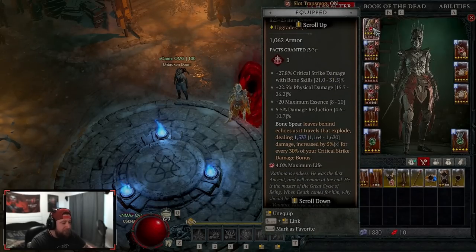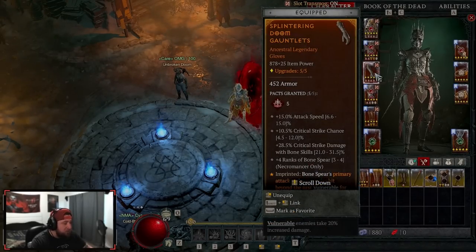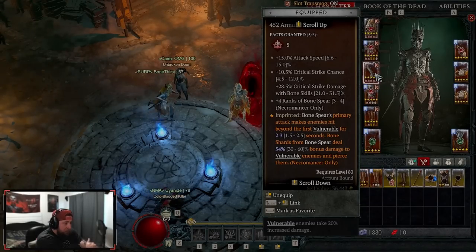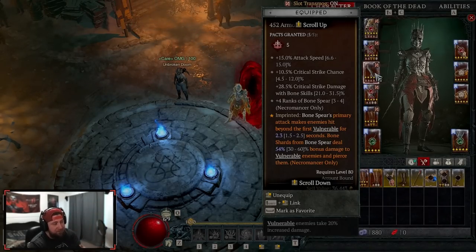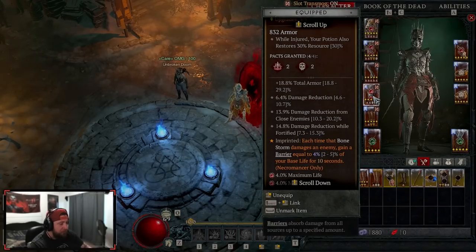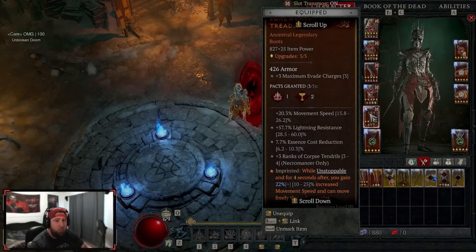For gear, we're doing Deathless Visage, which leaves an echo that travels to deal additional damage and increases our damage by up to 30% of our critical strike damage bonus — huge. We have Disobedience for more armor. Splintering is key for the build: Bone Spear's primary attack makes enemies hit beyond the first vulnerable for 2.3 seconds, and bone shards deal increased bonus damage to them. We also have Shielding Storm, where each time Bone Storm damages an enemy we get a barrier to survive.